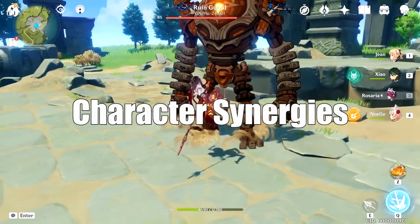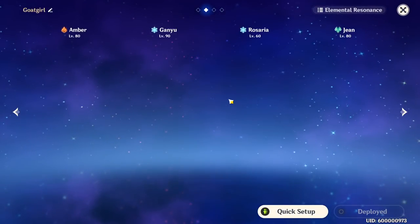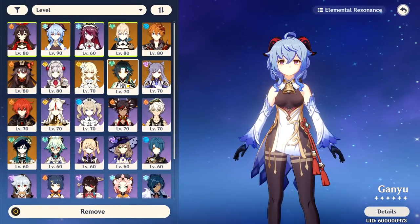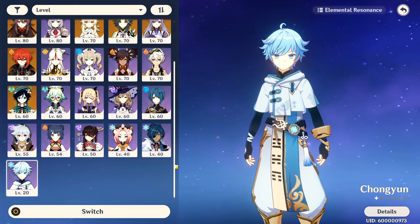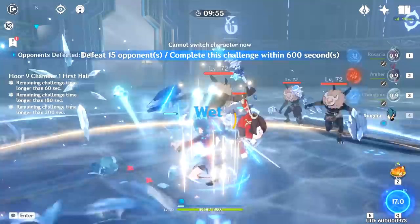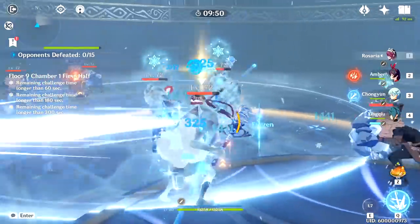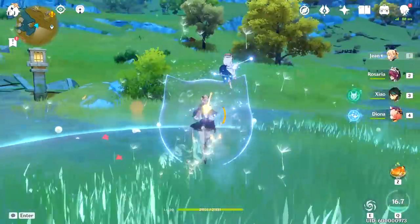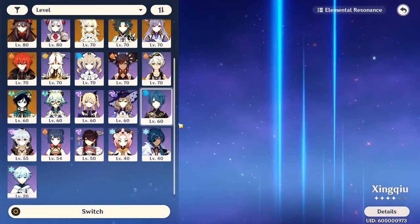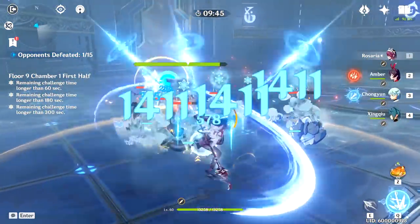Our next topic is character synergies. While I'm not going to discuss full teams, I'll tell you which characters go really well with Rosaria. Being a new cryo character with a lot of application and damage to offer makes her a super flexible unit. Her best cryo pairings for main DPS are Chongyun for the elemental infusion, and Kaeya for applying cryo, but all current cryo units in the game as of 1.4 are pretty viable with her. Xingqiu is one of the most amazing supports for her because it allows for permafreeze teams, and you should always be considering Xingqiu if you're trying to create a permafreeze comp.